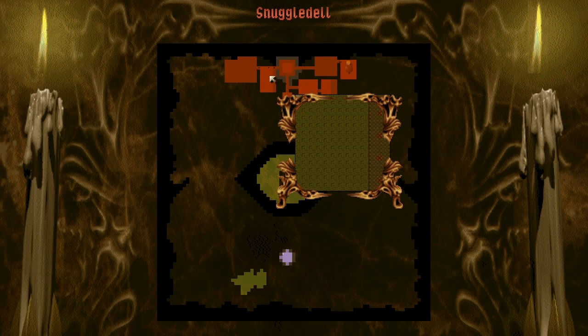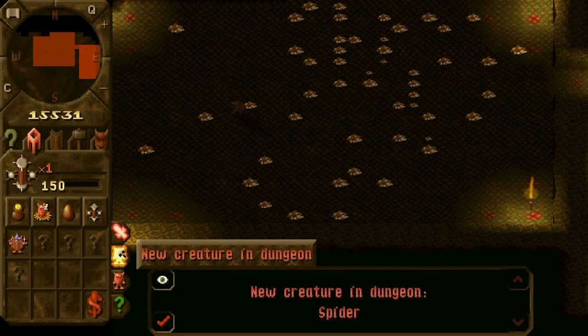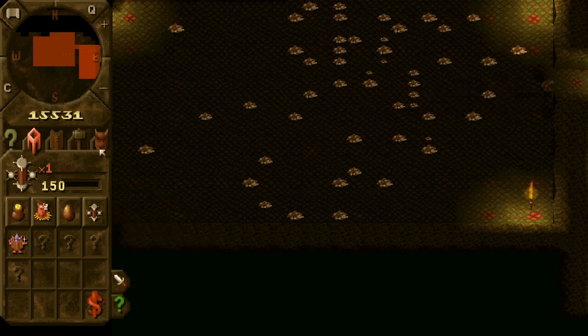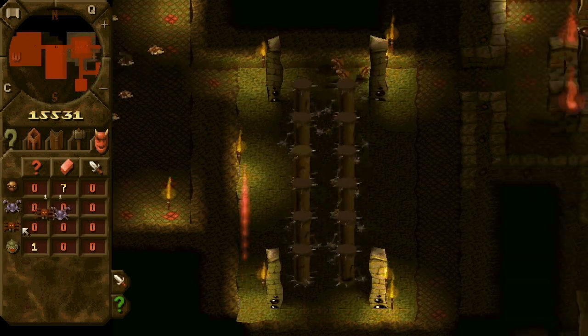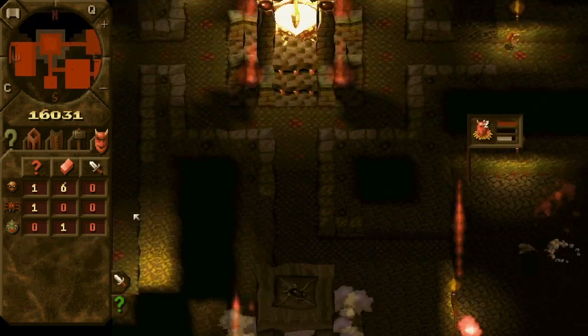We don't really need all those creatures — demon spawn, yes. Spiders and flies, not really. Don't want those guys at all in our dungeon. They're too weak.